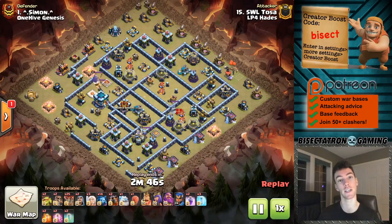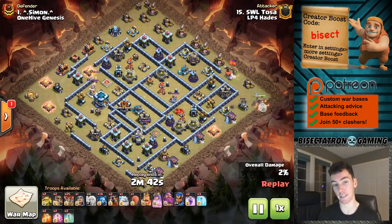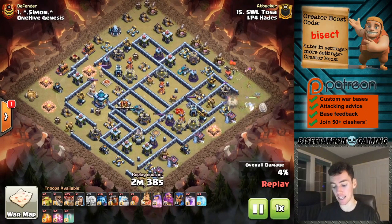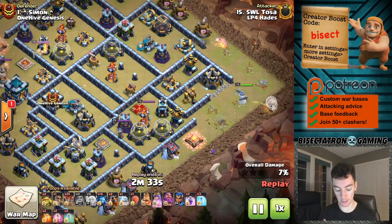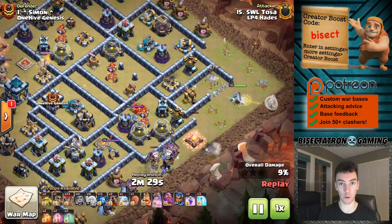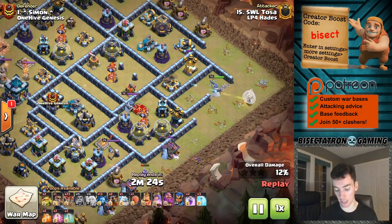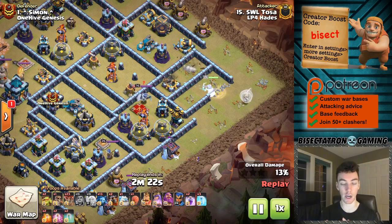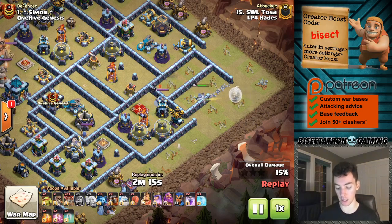What is going on guys, Bisectatron here, bringing you today's video. We are taking a look at some very cool Town Hall 13 attacks using some of the new things added to the game in the last couple updates. We have the invisibility spell being used for invisible queen charges, which I'm a big fan of. Also some other uses of the invisibility spell, and the super minion paired up with dragons. All great stuff, wanted to make sure to share some of these cool things at our top Town Hall level here.